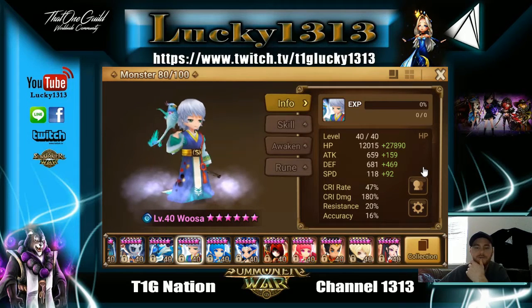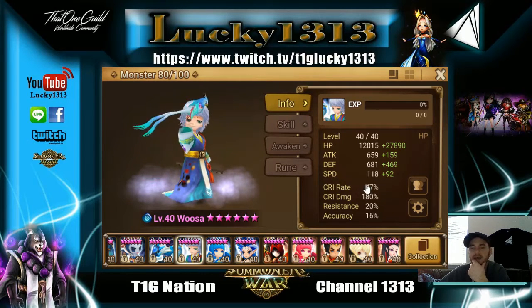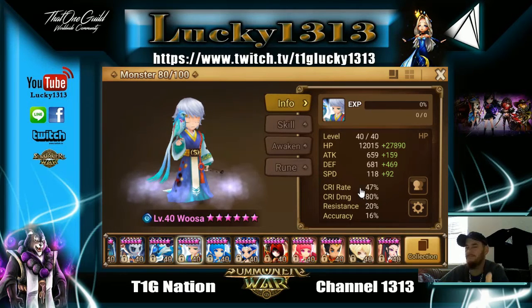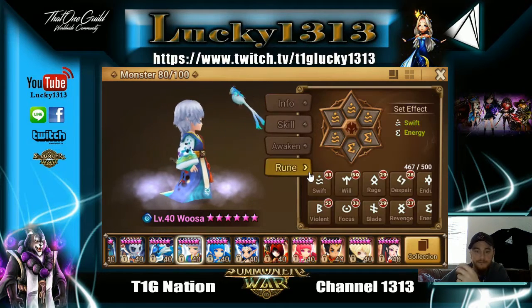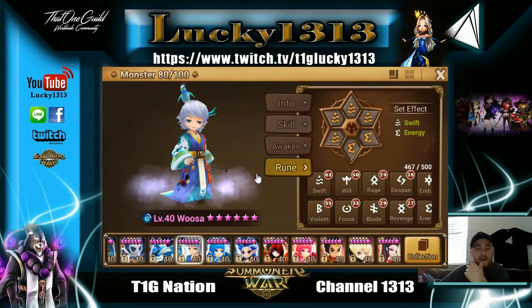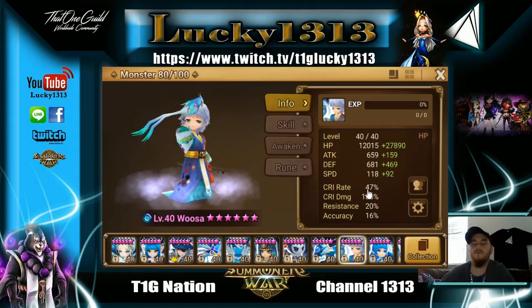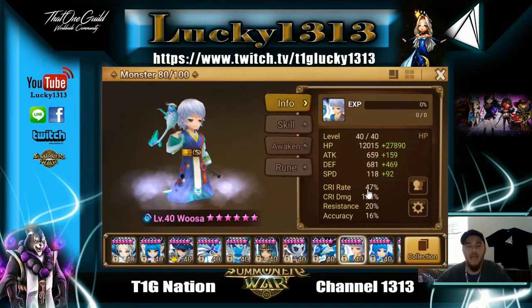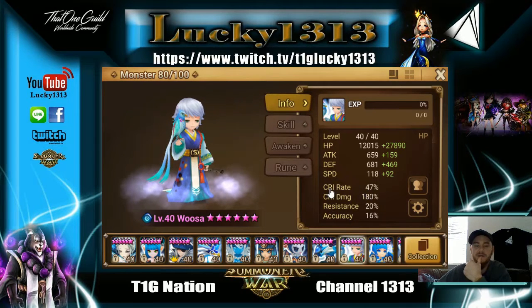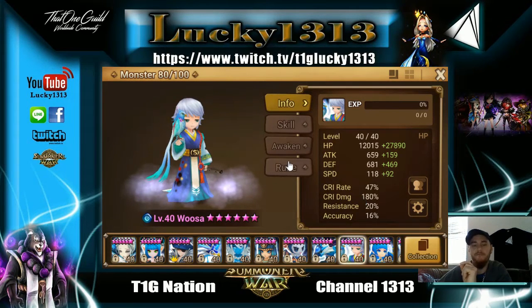For example, I've ruined my Rusa for a swift fast nuker — 180 CD, nearly 40,000 HP. His damage scales off max HP but he has very low CR, so without a CR leader he's only going to crit 47% of the time, making that build pointless. The only time I use Rusa is with a leader that gives an additional 24 CR, bringing him to about 71 CR — doing his 180 CD damage 71% of the time. That's the golden rule: make sure you have at least 70 CR before running slot 4 CD.